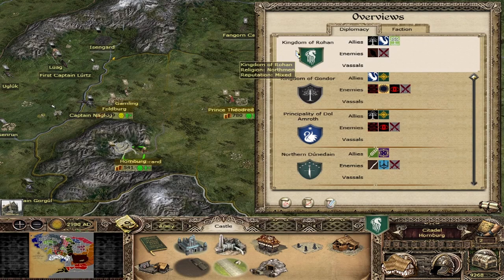We are at war with Dunland, but we do not border them, so I don't expect any threats from them in the early game — unless you rush Isengard, at which point you will border them. As soon as you start bordering an enemy, they will start attacking you.